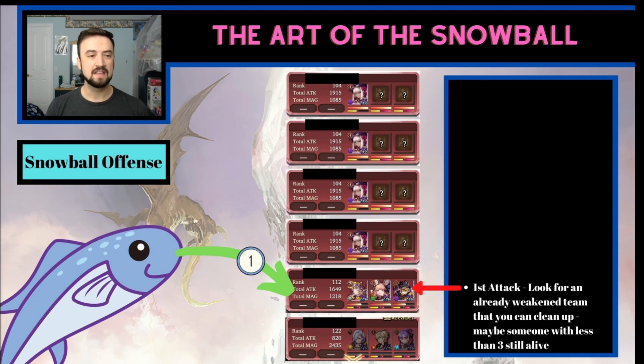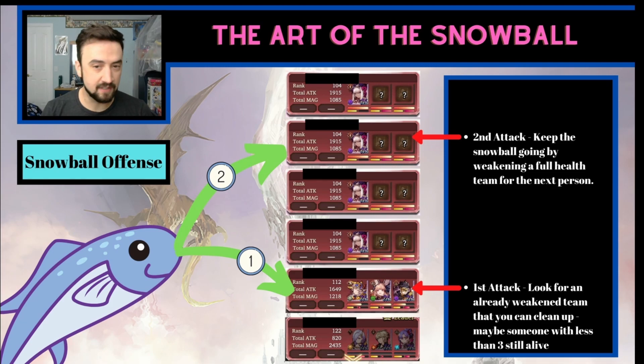Last up are the snowball people — your free-to-play players, your minnows, your not-as-well-developed accounts. With their first attack, don't ever hit a full health team unless those are the only options available. You should look to clean something up. Find somebody who's already been weakened — maybe they only have one or two people left. Maybe Ayaka's just trundling around out there because she killed somebody with a holy. Somebody still has to deal with that — that's your job. Go clean up those one or two remaining fighters on the board, then slap an unrevealed team and set somebody else up for success.